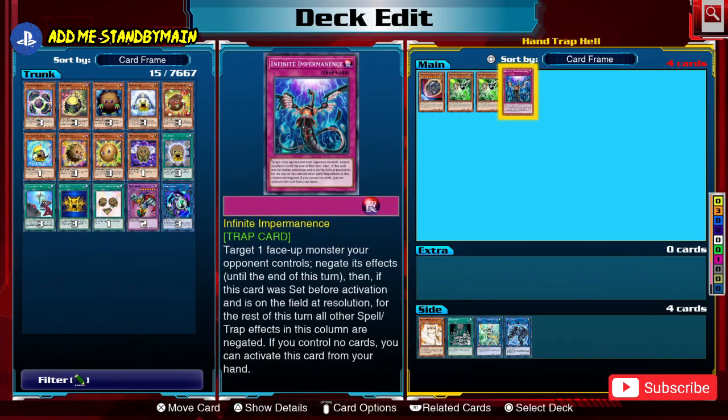The final field-activating hand trap is Infinite Impermanence, a trap card that activates from your hand to the field just like Effect Veiler — you target a monster on the field and negate its effect. It's very powerful because it can't be hit by Called by the Grave, and it can be used from your hand if you control no cards, similar to Gamma. If you set it and activate it from the field, it also negates all spell and trap effects in the same column for the rest of the turn — something opponents often forget.